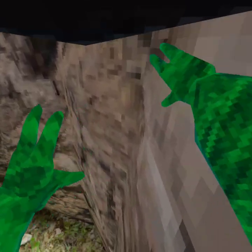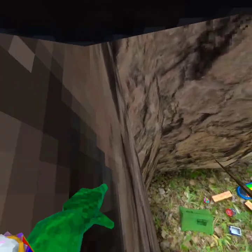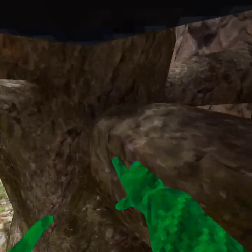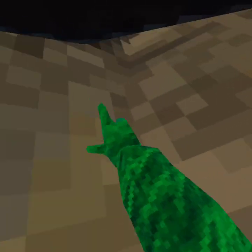Next up: wall running. So you hit the wall, kind of shoot yourself forward, and you're running on the wall. Pretty straightforward — you're gonna want to grab it and pull yourself forward while not knocking yourself out.